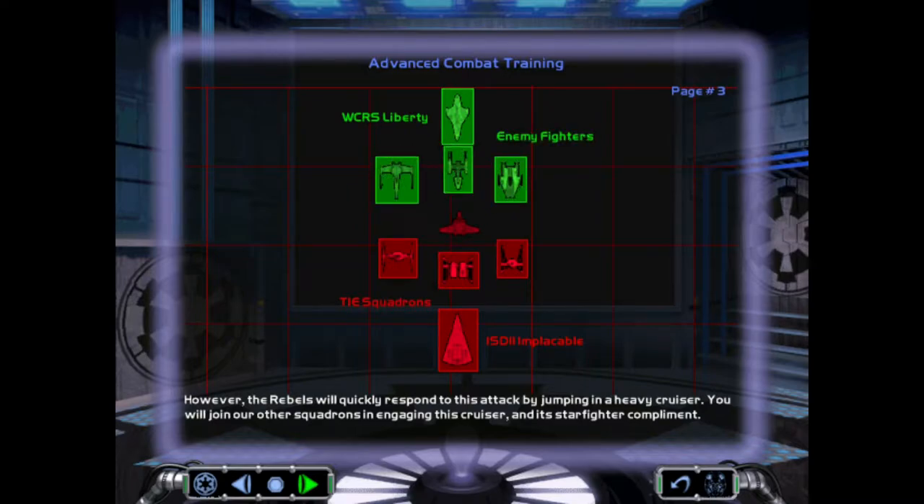Attack rebel base, get rebel response. It makes sense. What are they sending? A corvette? WCRS? Oh, you've got to be kidding me. You want us to do this capture operation with the Liberty floating about? Just one of the rebellion's most powerful battlecruisers?